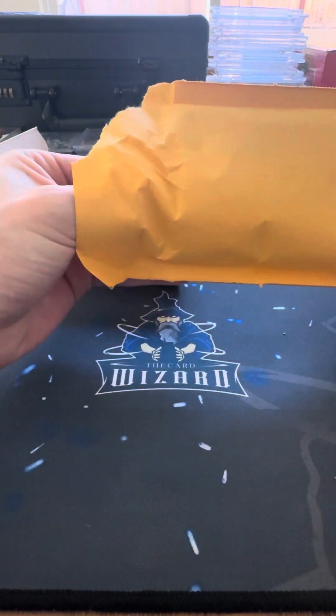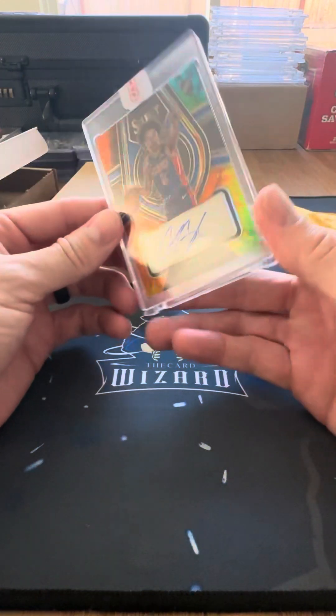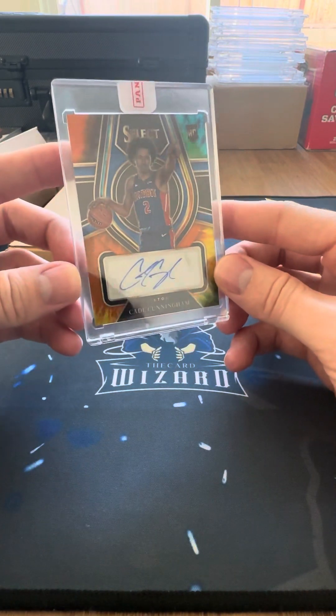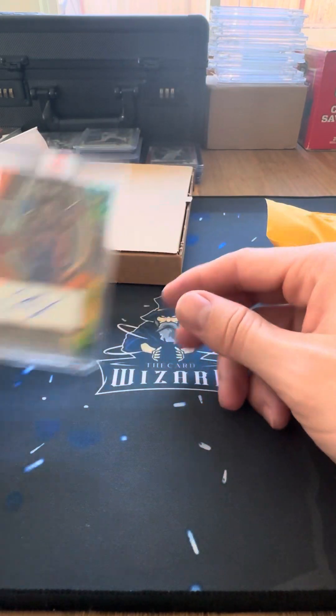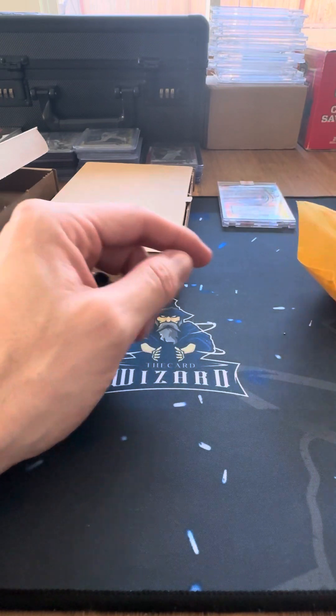There are two in here. First one — oh, this is the one I saw. This is sick. Cade Cunningham, tie-dye. The glare is crazy. 20 out of 25. Nice one there, that's sweet. I didn't bring my stands, I don't really record anymore, but yeah, that's a nice one.